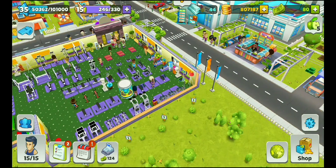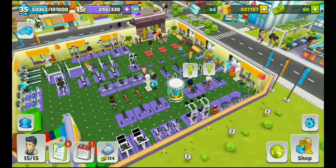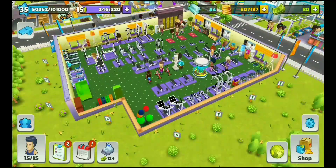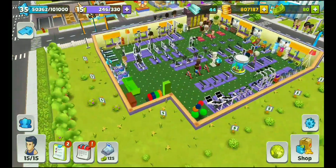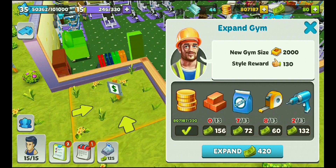This gym was initially very small — I increased the size by buying land. If I buy this land here it will cost 420 cash. You can see it will give a new gym size of 2000 and a style reward of 130 likes, which increases my like level. That's how I can increase my client capacity.